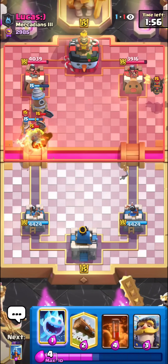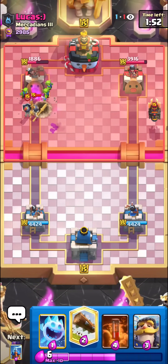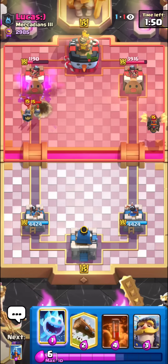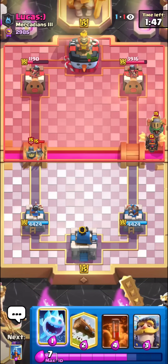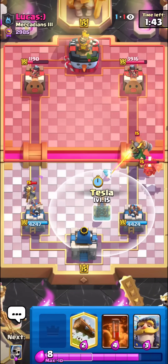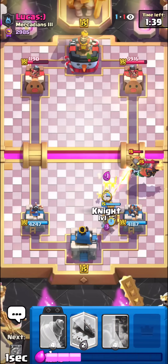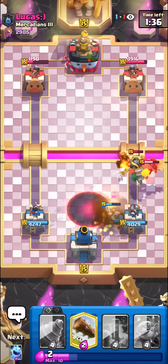You can pretty freely spam Demolishers at the bridge in most matchups. He's trying to defend but it should be a lot of damage — beautiful Demolisher, look at those Goblins go. Not too bad. We just have to pull the Inferno Dragon out a bit so we can get a Tesla off to snipe it instead of the Lava Hound. He's going to go for a Void, so we have to try to get our Knight down.